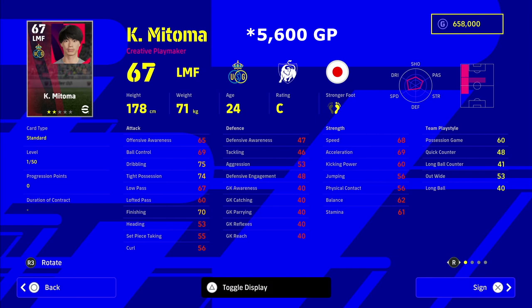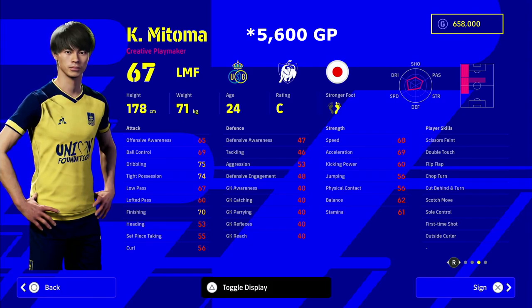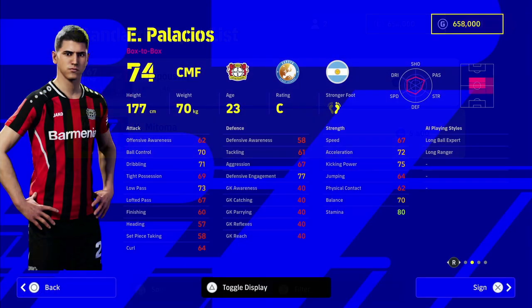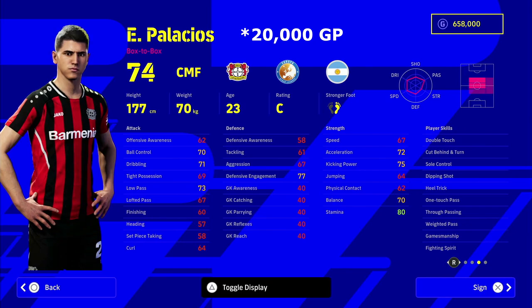Next is a bit of a curveball — Matoma. I came across him playing on my second account. He can play as a left winger or left midfielder; he's 67 overall and only 5,500 GP. Look at the amount of player skills this guy has. With a bit of training he can go into the mid-to-high 70s or low 80s after literally a couple of games. He's got great speed and an unbelievable set of player stats — for that price it's an absolute bargain.